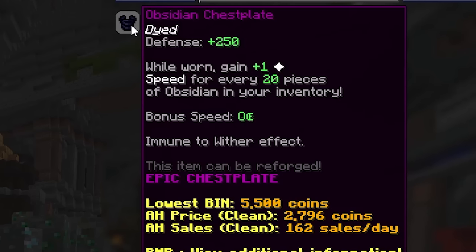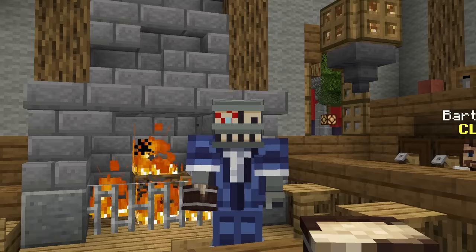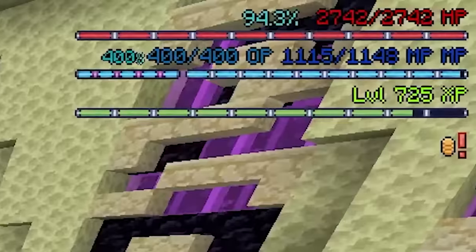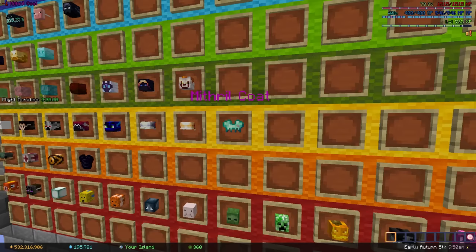The obsidian chestplate has a funny ability and used to be solid back in the day, but no one really cares about it anymore. It is very cheap though. D tier. The mithril coat is one of those crazy cheese items used to survive things that would otherwise one shot you. Not as applicable as the spirit and bonzo mask though. C tier.